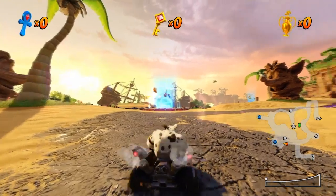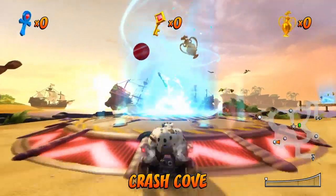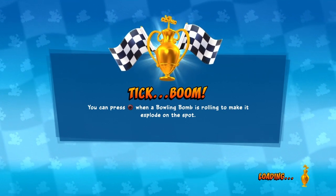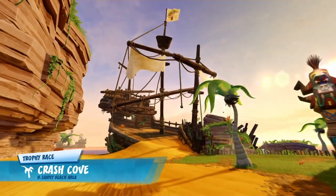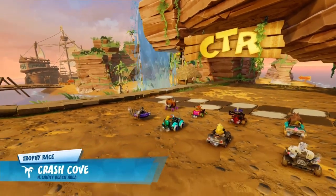We are only going to do the first race in this video. We will do about two or three races per video. So today we're going to do Crash Cove on Insanity Beach area. You can press circle when a bowling bomb is rolling to make it explode on the spot. I will not be talking during the race — so here we go, Crash Cove!